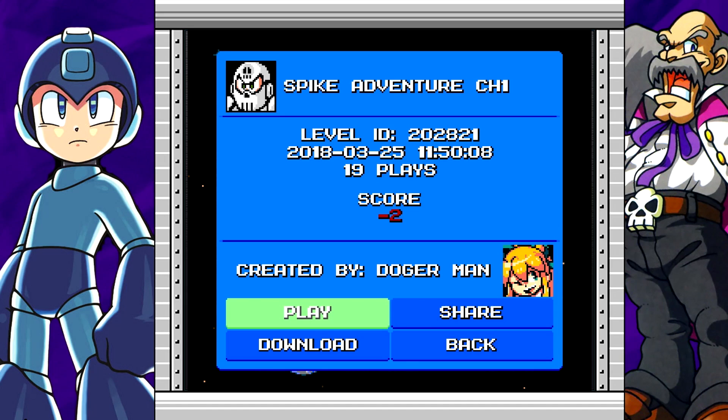Welcome back to Mega Man Maker. Today we have a level from Dojerman called Spike Adventure Chapter 1, level ID 202821, with 19 plays and a score of negative 2. I'm not certain whether this level is good, or if people just didn't like it because it was difficult. I've seen it happen before, so you can't really judge a score by its cover.